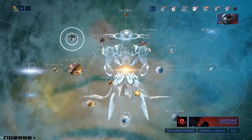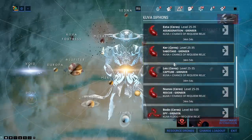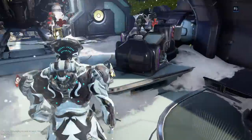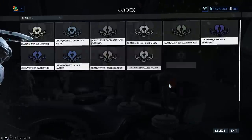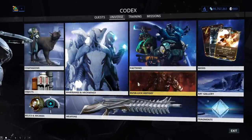That is the basics of it. Kuva missions — always worth doing, not that much individually. But then there is this weird system that they added for Kuva Liches. They drop Kuva as well.